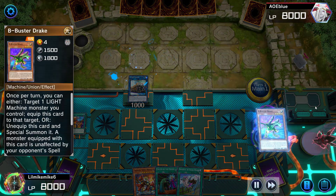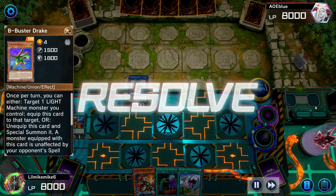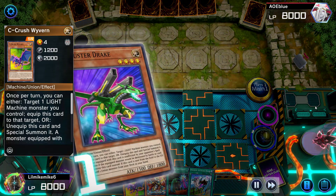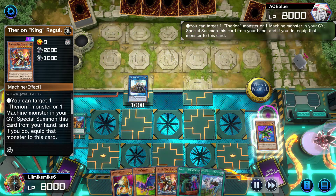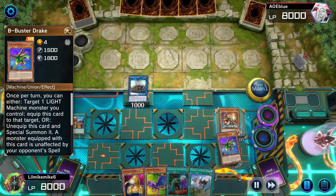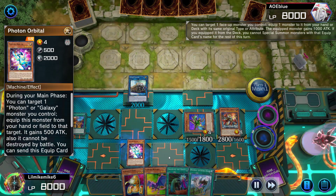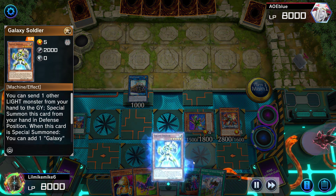Bringing the other B onto the field using Union Driver to equip it, then using these two to grab the two cards I need. Before activating Union Carrier, I summon Therian onto the field — that way when I go to activate it, my opponent can't negate it, they can't use Imperm. Then Photon Orbital to grab a Galaxy Soldier.